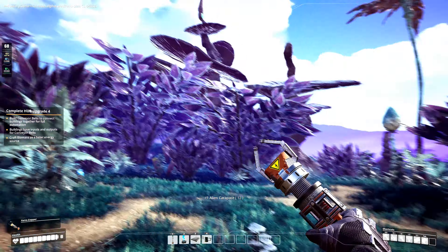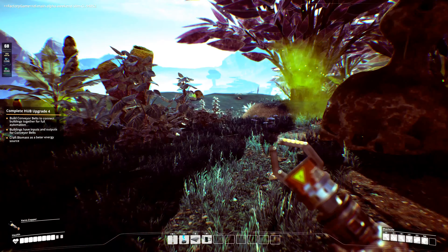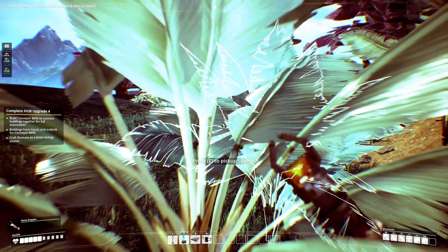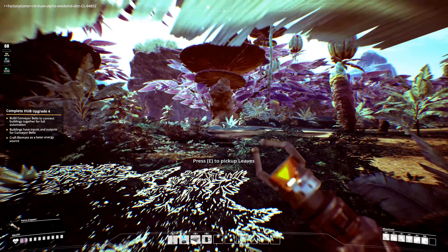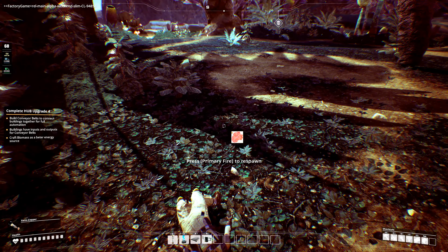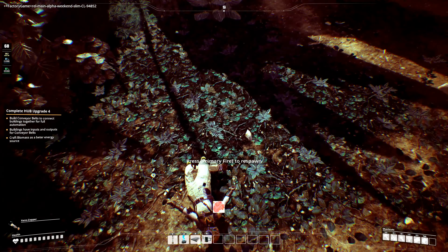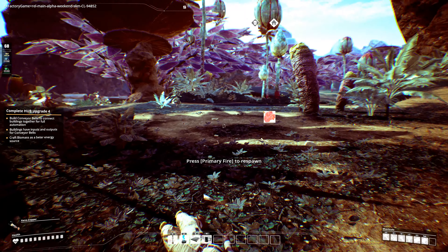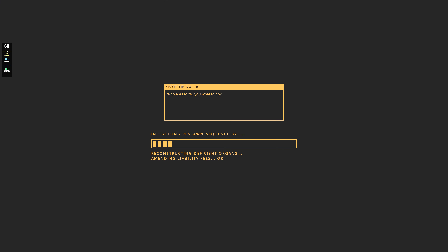All right, so we were headed this way in general, so I guess we'll keep heading this way. Let's just run through this. I may have made a really bad decision — this all looks toxic around here. No, no, no, papito! I'm bugged — I can't press primary fire, F, Q. Oh there we go — I'm bugged. Escape got rid of it. Escape got rid of it. Okay.